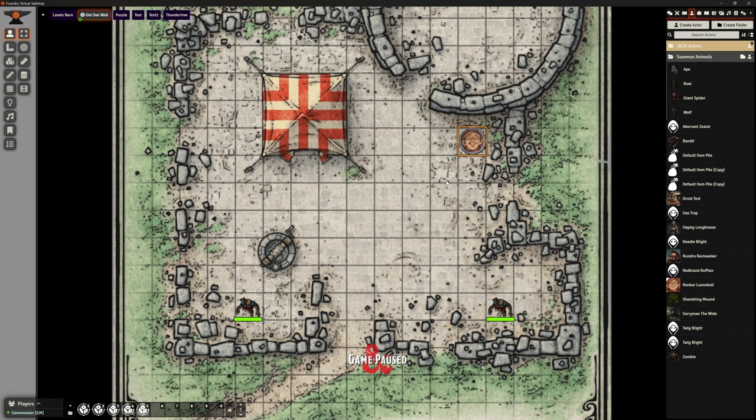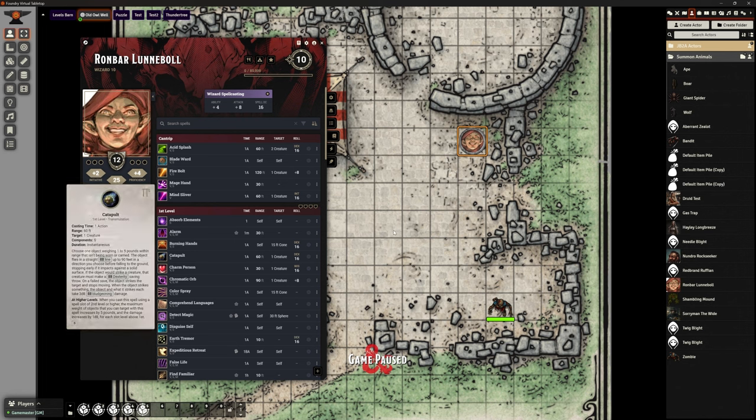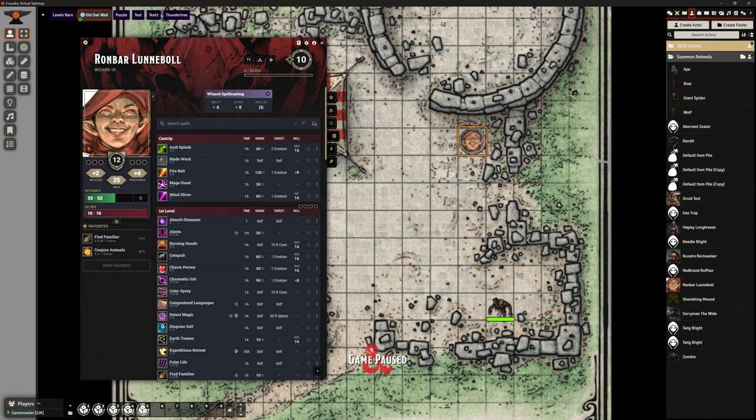We're in Foundry VTT, in my test world. I've got Rhombar up here - he's a mage. One of the things we've not looked at is summoning: summoning creatures, Find Familiar, Conjure Animals, and of course druids have got their spells and things.